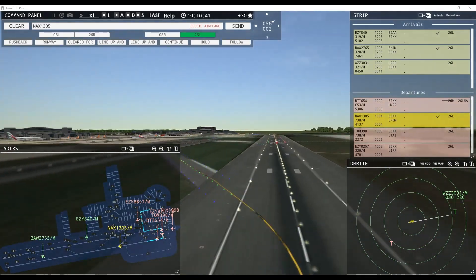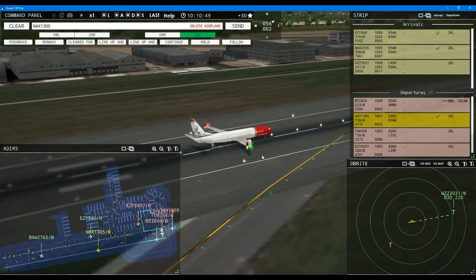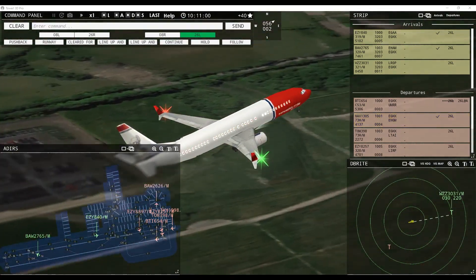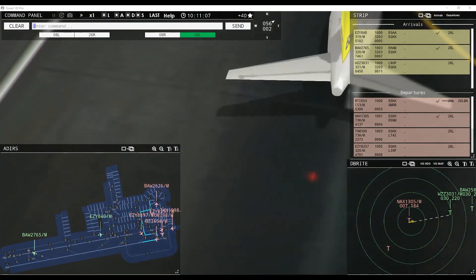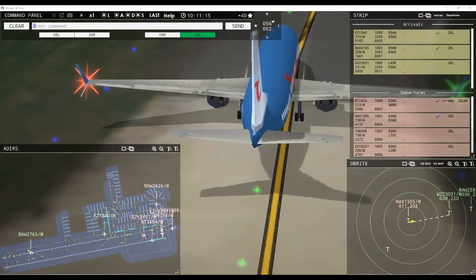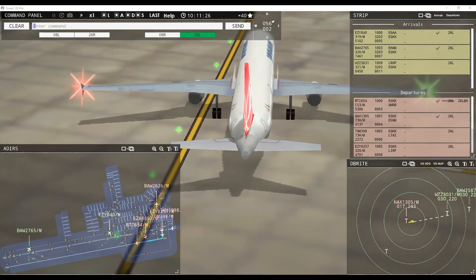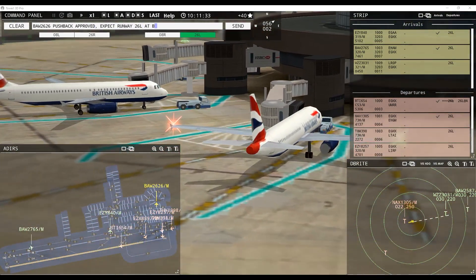Air Baltic 654, wind 56 at 2 knots, runway 26 left cleared for takeoff. Tom Jet 398, runway 26 left line up and wait. Speedbird 2626 request pushback — runway 26 left line up and wait, Tom Jet 398. Turkish 1998, continue taxi. Speedbird 2626 pushback approved, expect runway 26 left at Bravo — see if we can push them in there, that is possible. North Shuttle 1305, contact departure. Contact departure, goodbye, North Shuttle 1305.